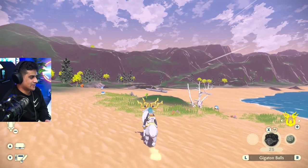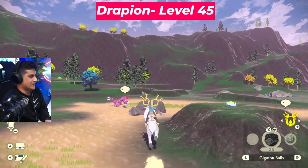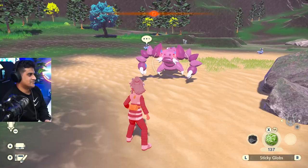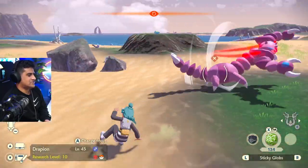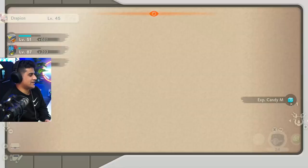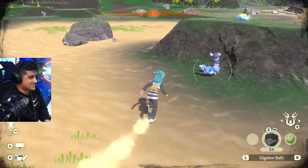If we continue a little more north, we're going to bump into the next alpha Pokémon — right over here. There it is: Alpha Drapion. One, two, three — dodge. Those dodges are so clean. I'm getting better at this every video. And done. Drapion is complete. We're going to mark that on the map as well. That's two alphas done already, pretty quick.